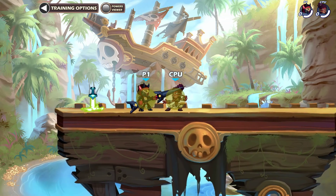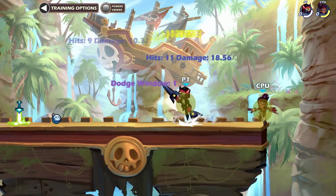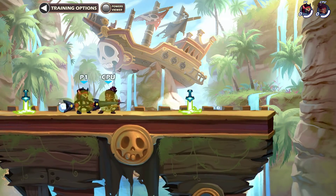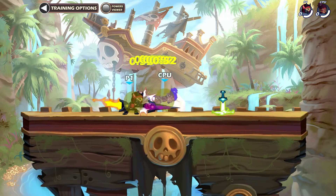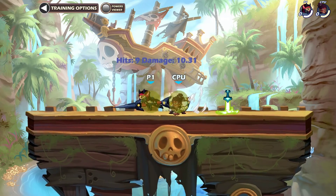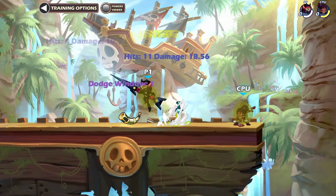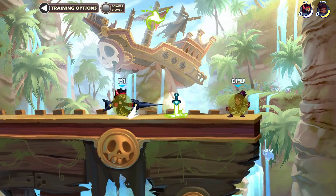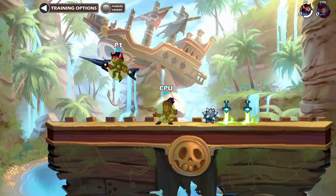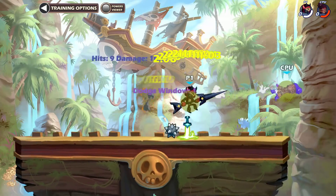Your most basic string is side light into side air. This is going to work at every single health. It's one dodge frame if you do it perfectly — keep practicing this until you get to one dodge frame. From rank silver to gold to platinum, you won't see people dodge it very often. It is harder to hit at white because side light has some variable force, so the target gets launched higher and higher as health increases. Optimally you can use this anywhere but white health.